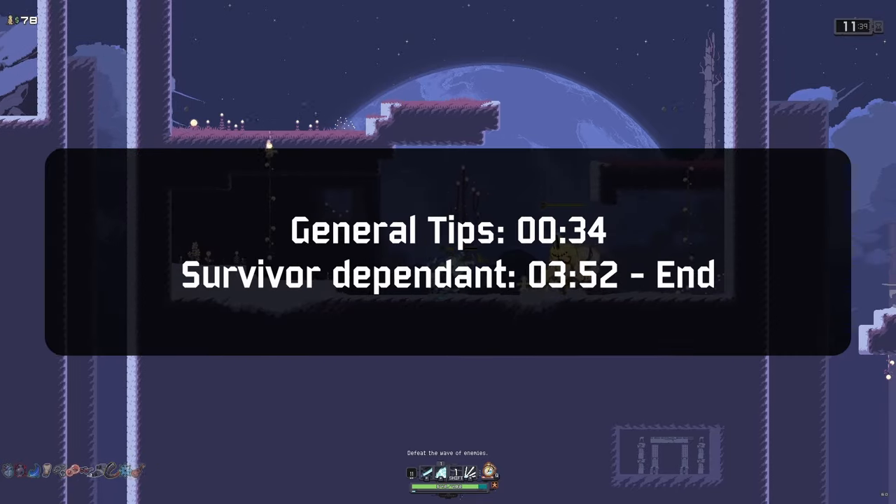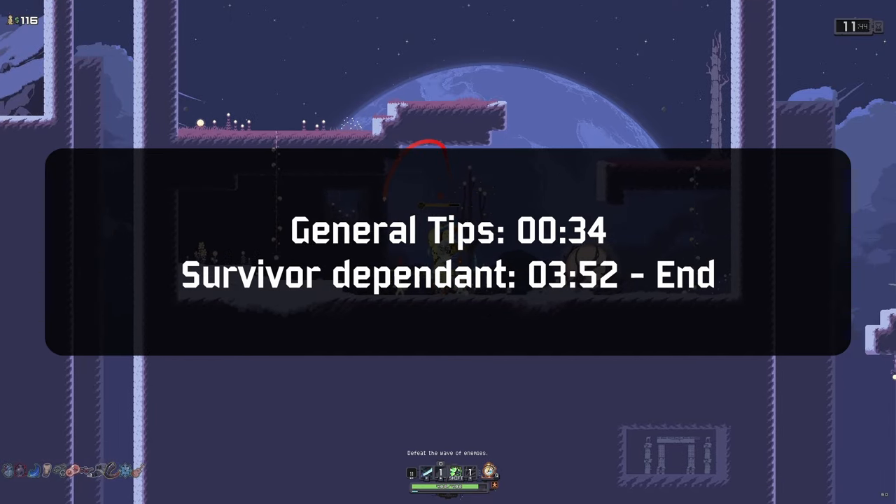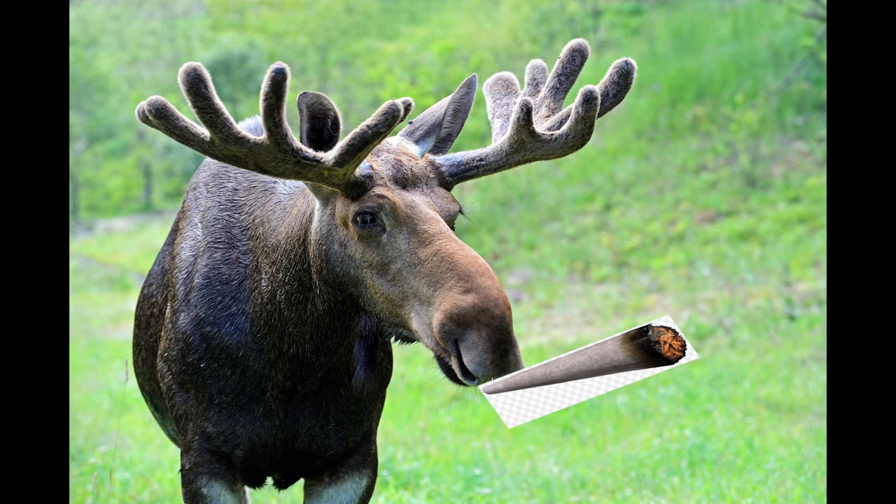I'm starting with general tips and strategies. There are time codes below for specific character guides, but some characters have a much easier time than others when it comes to this trial. My name's Moose World, let's get on with the video.